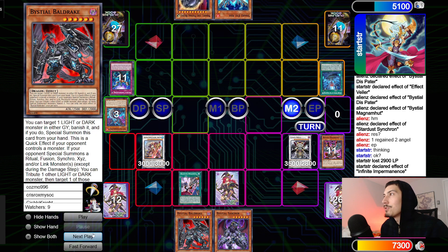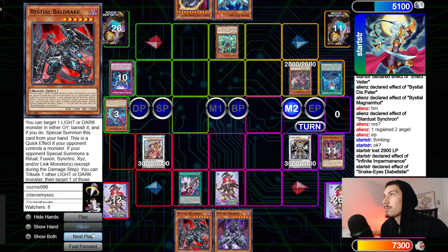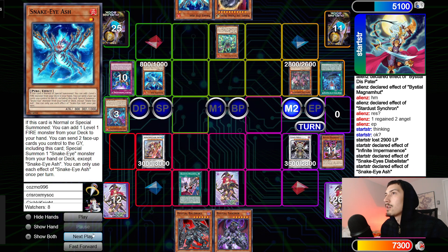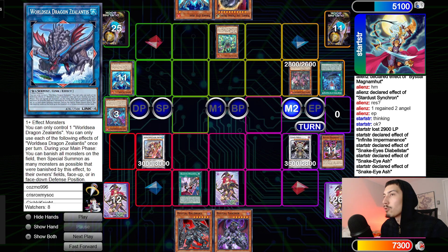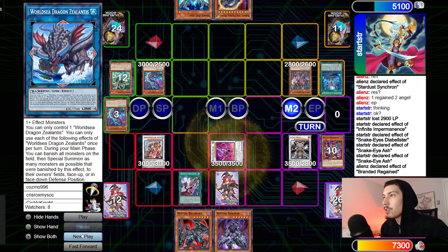Go Imperm on Chenging and then Main Phase 2: activate Divine Temple, scale the Snake-Eyes Diabellstar. Snake-Eyes Diabellstar places Oak in the spell-trap zone, summons itself. Normal summon Snake-Eye Ash, go search Snake-Eye Ash — went through both Pops already, drew the first one. Ash sends itself plus Oak to summon out Flame Bridge Dragon, and on that summon they go Regained, target Dis-Pater to bring it back.